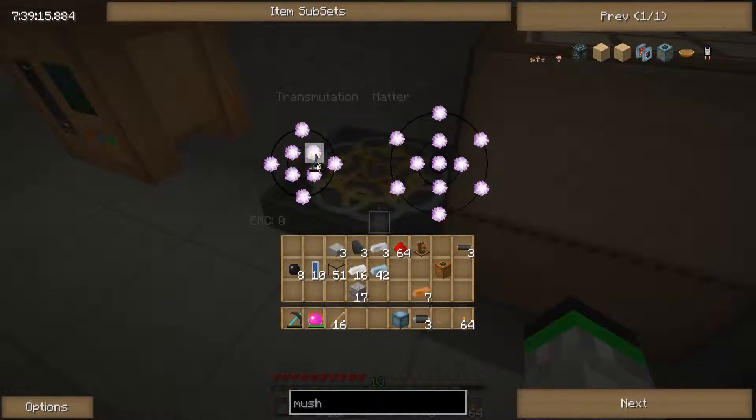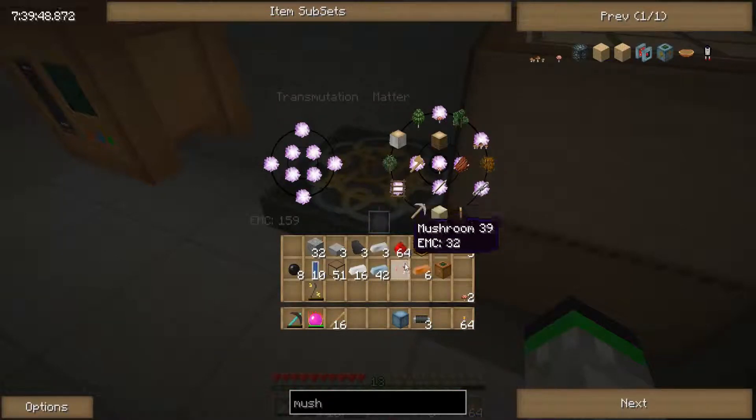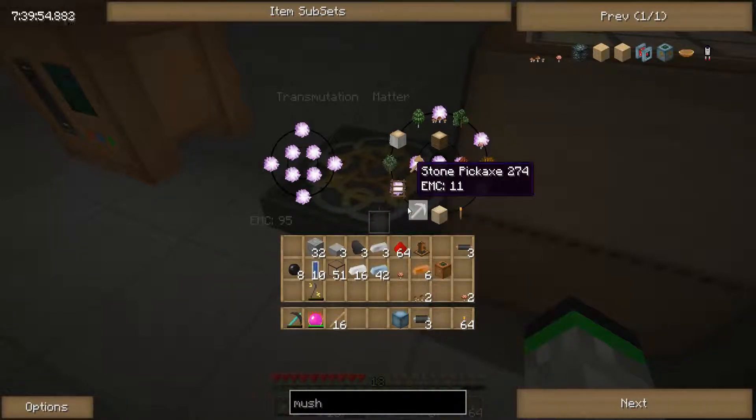Now we have some EMC. Let's take half and put it in — mushroom up. There's a red mushroom. Let's look for the brown mushroom — there it is, sweet! Get the brown mushroom. Need another red one — just get two of them. And now let's get two of the brown. 32 — okay, that's what I thought.